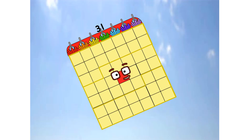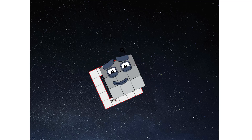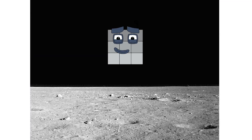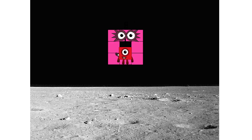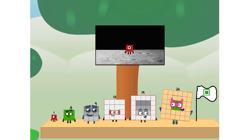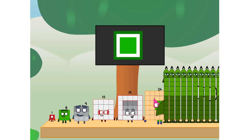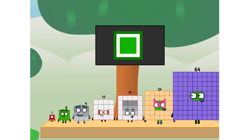We have liftoff. Primary launch stage completed. Engaging secondary stage. We've reached space. Second stage complete. Entering lunar orbit. Launching lunar lander. The square has landed. We did it! The only thing left now is to plant the square club flag. Numberland, we have a problem. I forgot the flag. Don't worry, little one. I'll take care of this. 64. And I promise — no rockets. Square power only.